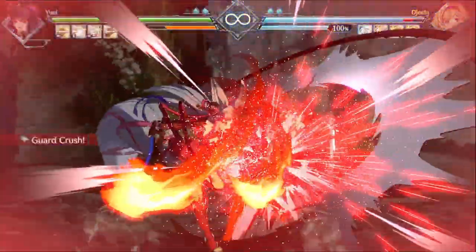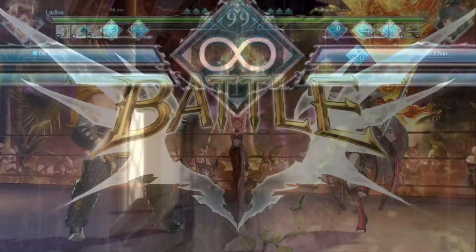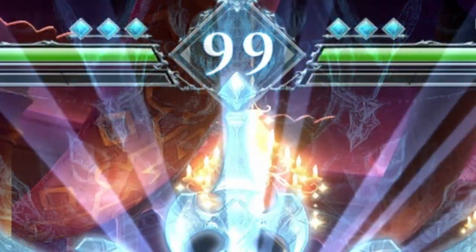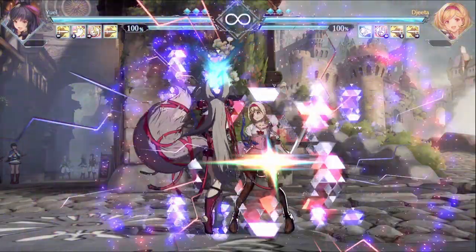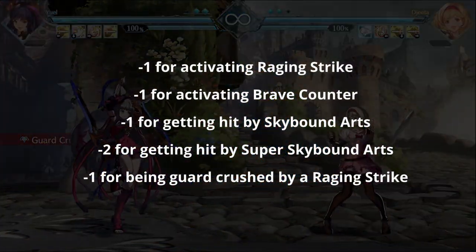Newly introduced in Rising, Bravery Points give you extremely powerful options both on offense and on defense. Bravery Points are the jewel-like icons above the health bars. You start every round with three of them, whether you use them or not, so you might as well use them. You spend Bravery Points by pressing medium and heavy at the same time. On screen right now are all the ways you can use or lose BP.